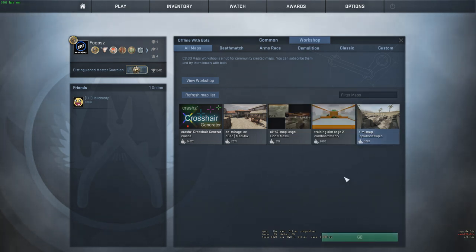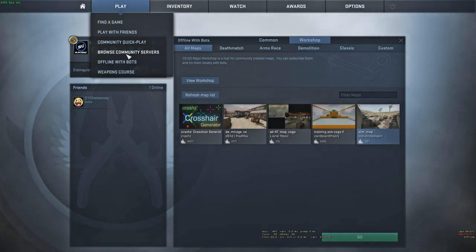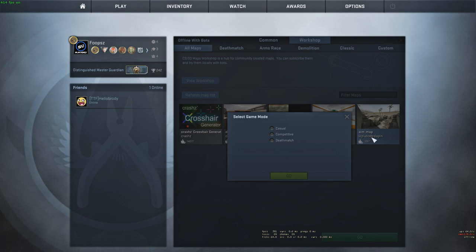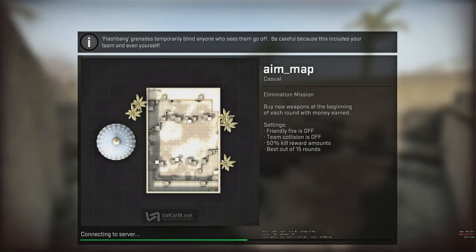Let's go to this aim_underscore_map. You can just search it in the workshop. Then you click on play, go to offline with bots, go to workshop and find the map aim_underscore_map, and just start the map up.